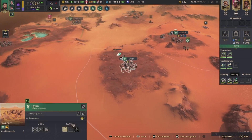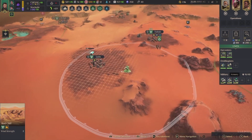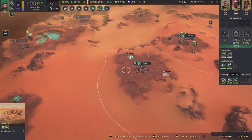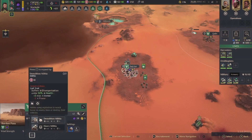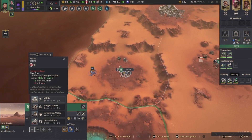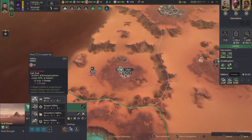Let's do a military building here — I want to do a defensive one. I wish it would tell you how many militia are in each of these. They really don't tell you — like right here.